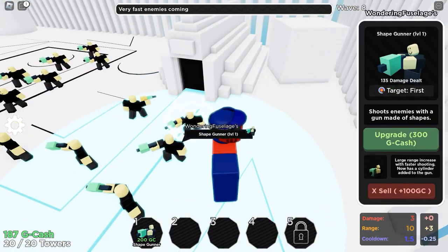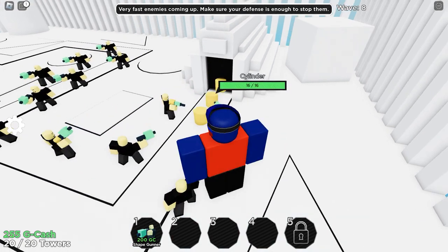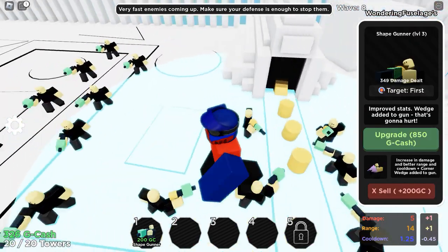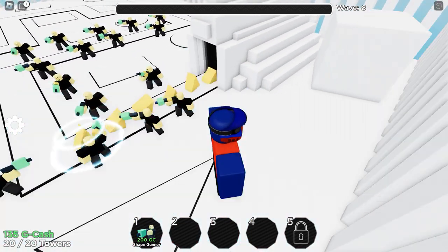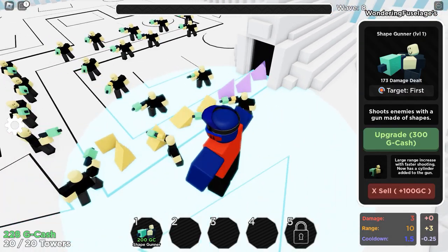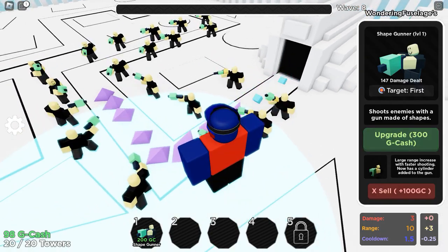Upgrade this one — very fast enemies coming up, so make sure defense is enough to stop them. It should be, I hope. These cylinders go down easy because our shape gunner at level three does a good bit of damage. Level up this one here as soon as possible and get it done.